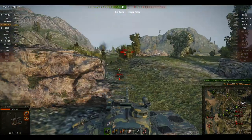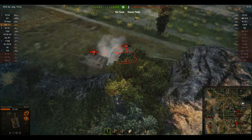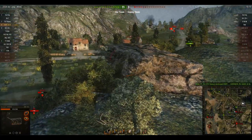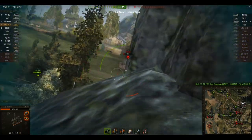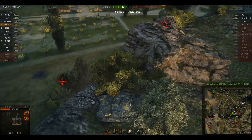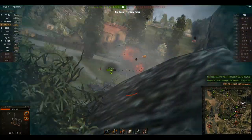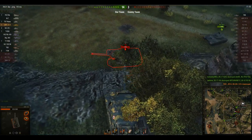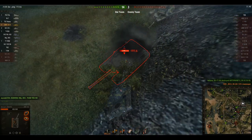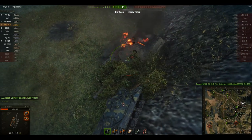I'm a bit anxious about the FV215B on my flank — I'm afraid if I come out too far he's going to shoot me, which is why I don't quite hit the Bat-Chat there. I go for him straight away — I'm not sure why but the shot hit the rock, just a weird hitbox. But we get the Bat-Chat anyway. This guy's burning — we actually set him on fire, so that's our fifth kill.